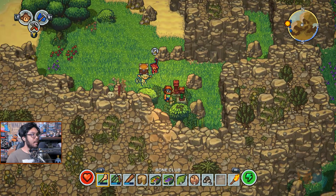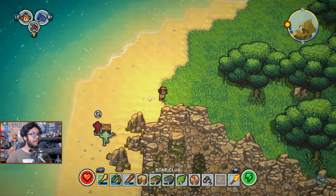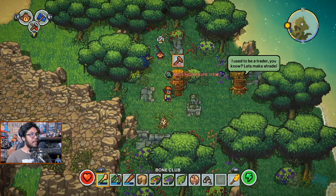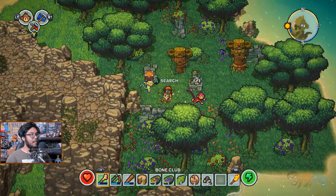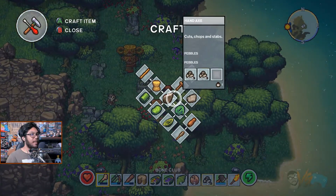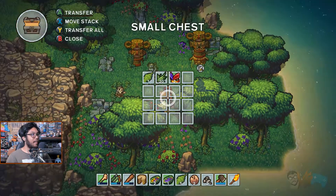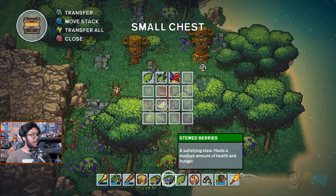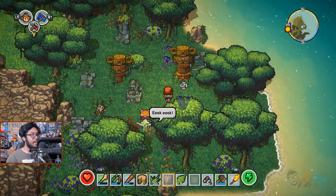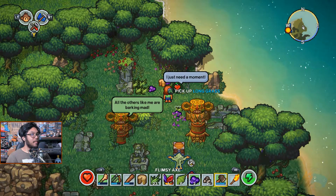There's a chest here — two wooden regulars. What's this? A flimsy axe — nice! This guy wants two items as well. Can I craft any right now? Actually yes, I can make these. Let's go ahead and do that. I'll put the food in here, take this, leave the coconuts, and bring the flimsy axe.